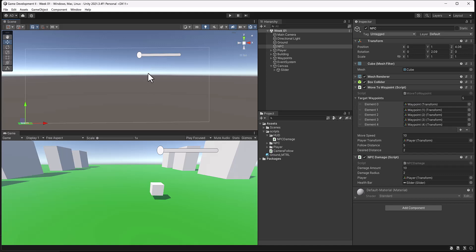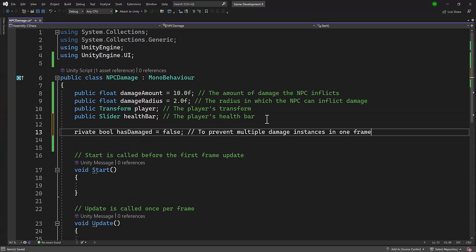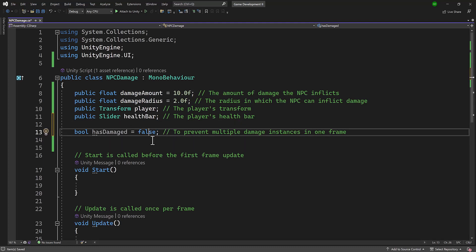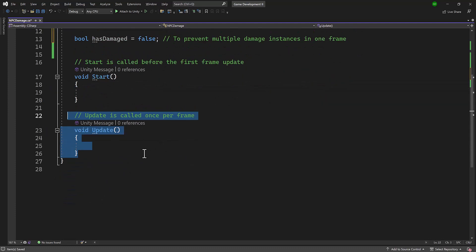There's another boolean variable I'd like to add — we'll call it hasDamage. We can actually remove the explicit 'private' keyword since it's automatically private. The reason for this is to prevent multiple damage hits happening in one frame. If the NPC stays close it would keep draining the player's energy too quickly. We're using Update for this, so this boolean will throttle that behavior.